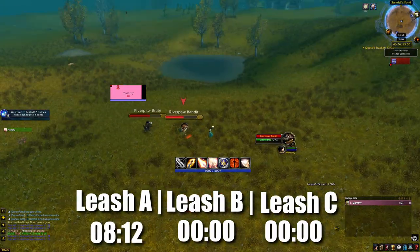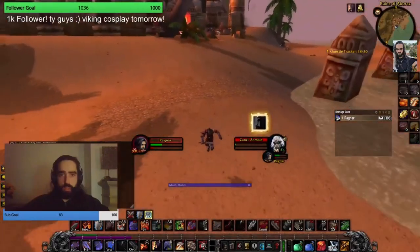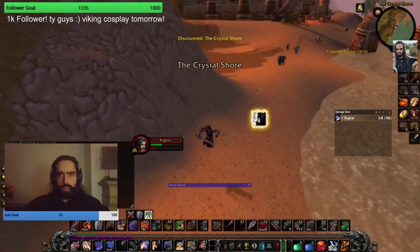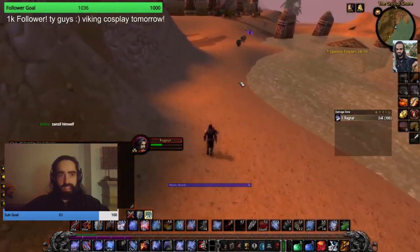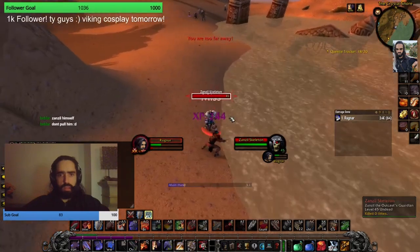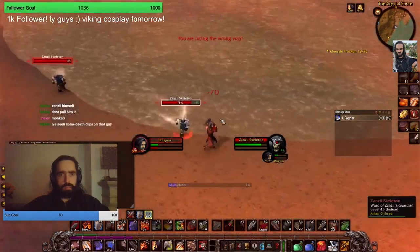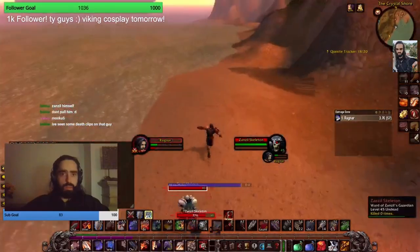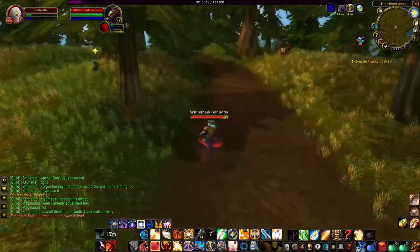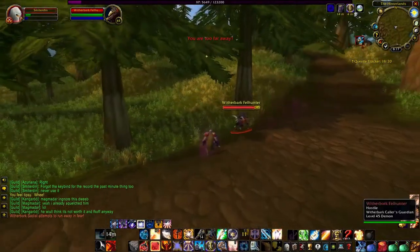You can also split pull by CCing a mob and using the de-render method to forcefully end the leash, causing the other mobs to continue chasing you. One exception is with pets: any mob denoted as a minion, pet, or guardian of another mob is instantly linked to their master and any other pets, regardless of distance or split pulling. For example, all the skeletons in that opening clip are guardians of Zanzel, so hamstringing a single skeleton re-leashes all of them. One quick note: using the de-render strategy on an NPC with a pet causes a bug where the pet will follow you forever while evading attacks, so do it on the pet and not the owner.